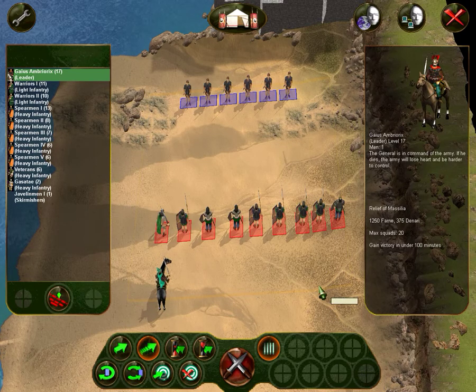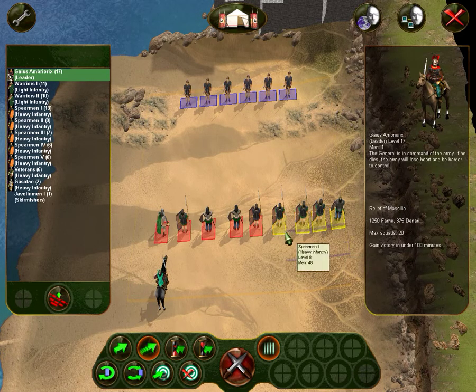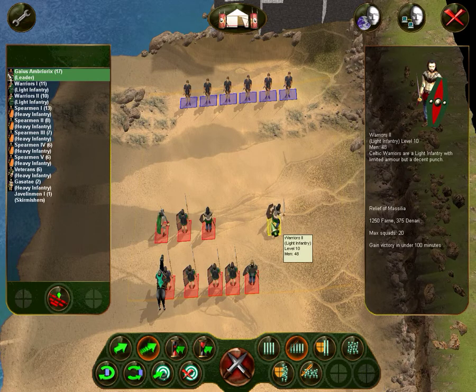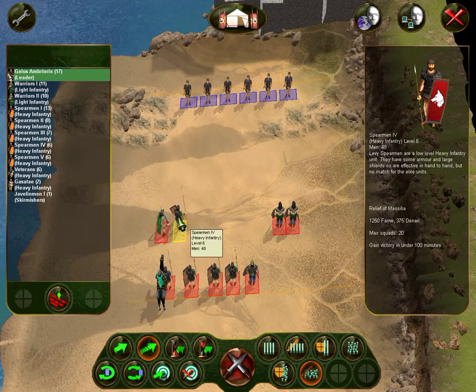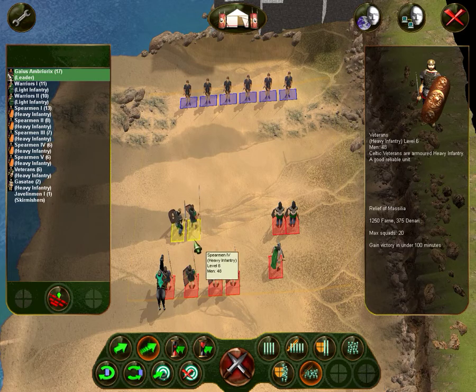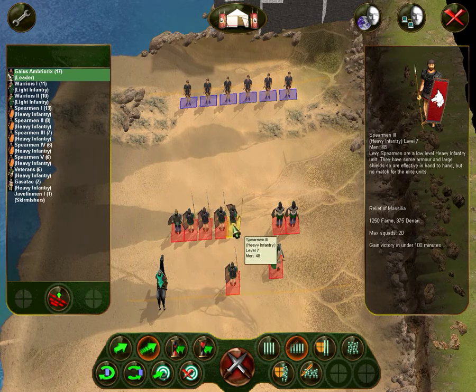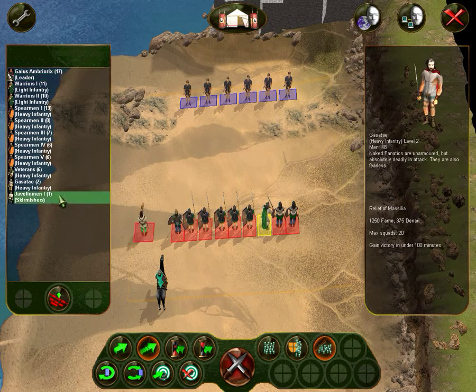Gain victory in under 100 minutes. No limits. We've got armed citizens and they are high-level allied infantry. So what we are going to do is take our units and stack them real close. I want my veterans on this flank, and everyone else is going to stack neatly in between. And we are going to take our javelin men.